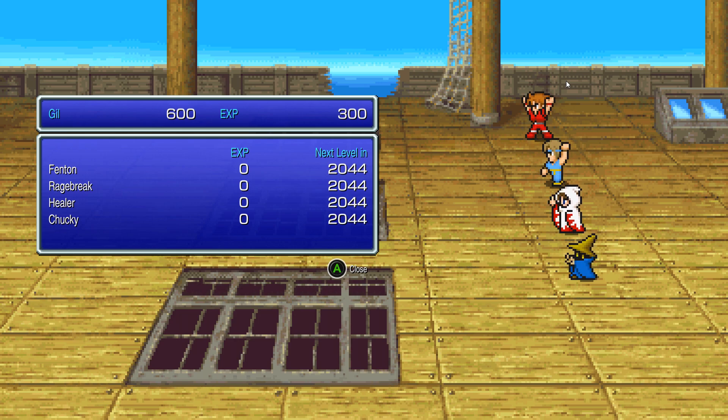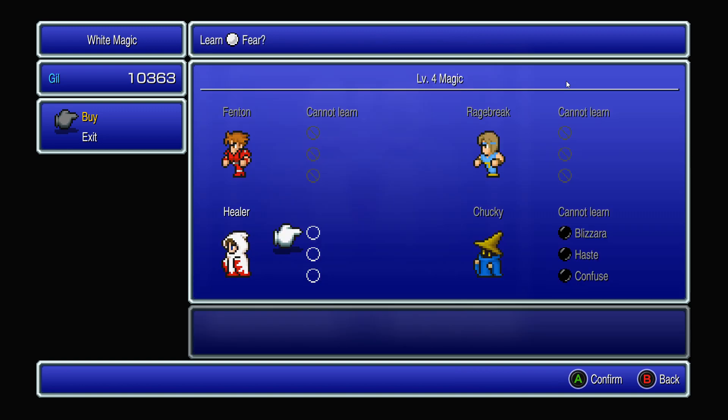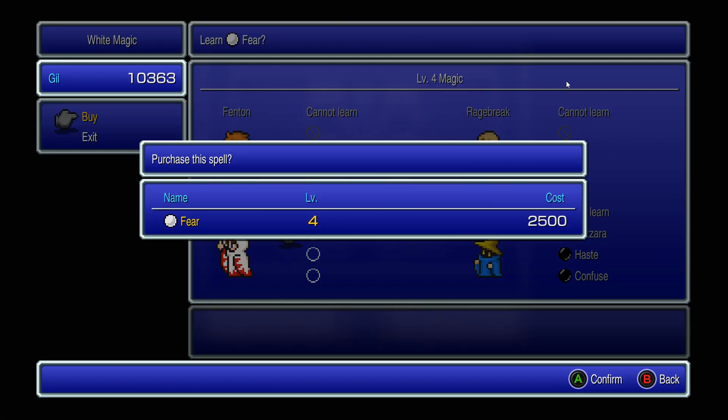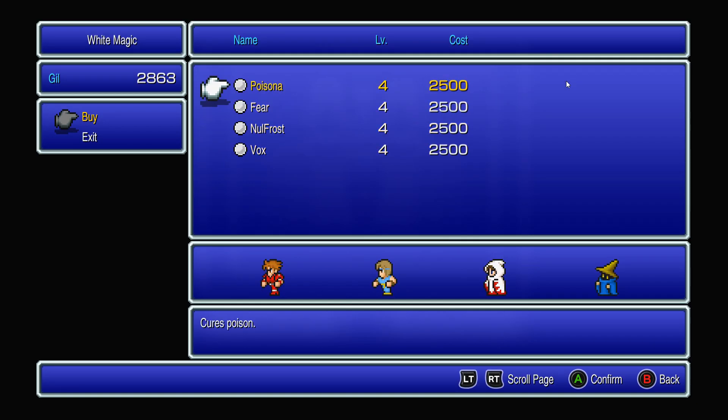If you cannot find Buccaneers like I said before, settle for other foes — there are a lot on the screen, or go for the sharks. For my final advice: keep doing this for at least one hour, maybe two or three. You'll have enough to buy all the level three spells for both casters, level four spells, equipment, and if you really want to go far, keep maximum antidotes and potions.